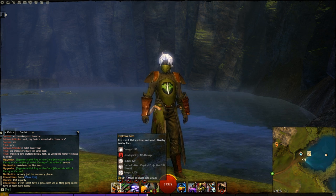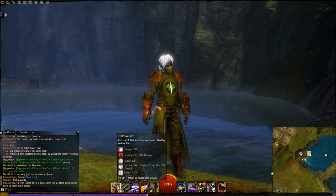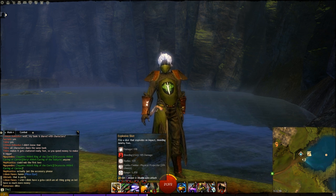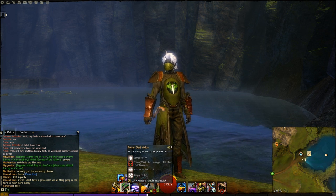With dual pistols we have Explosive Shot — a fiery shot that explodes on impact, bleeding nearby foes for about 200 damage plus 185 bleed-tick damage. You also get a combo finisher — a physical projectile — so it can produce combos. This is extremely nice to have, especially when paired with a specific swiftness elixir.